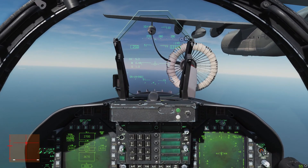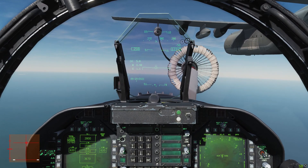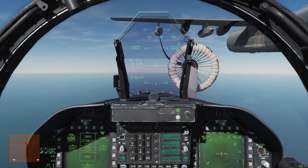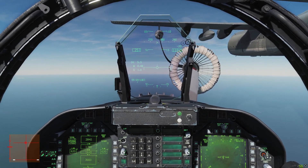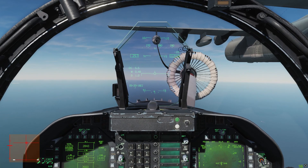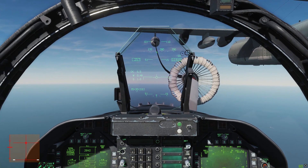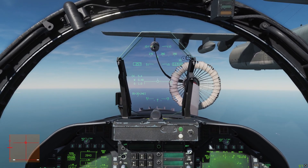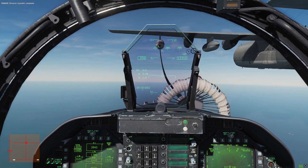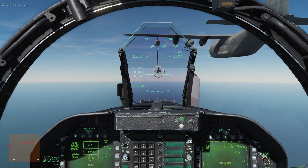Quick glance down at our fuel total — we're at about 11,000 pounds. It is also filling my external tank, so bear that in mind if you're refueling with empty external tanks on board — the tanker will refuel those as well. 12,000 pounds now. About 13,000 will be full. Almost there — keeping eyes on that pod, not the basket, just the pod.